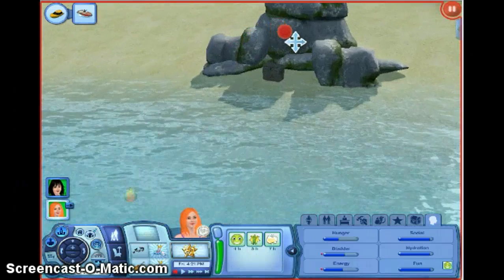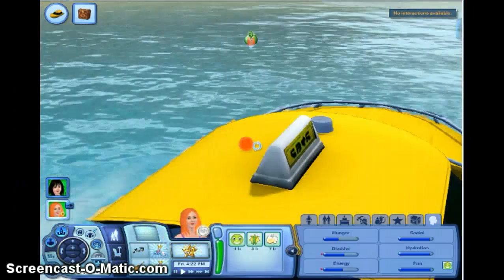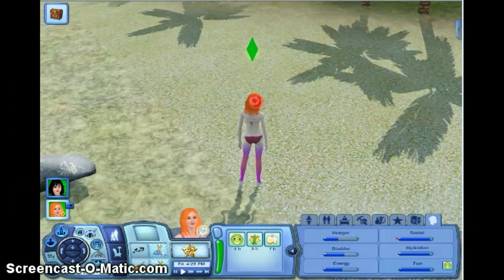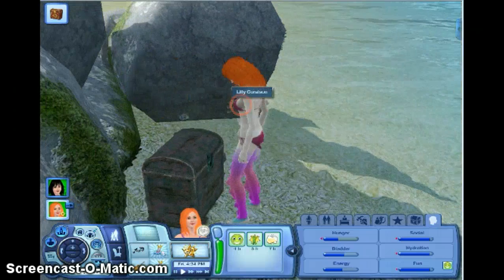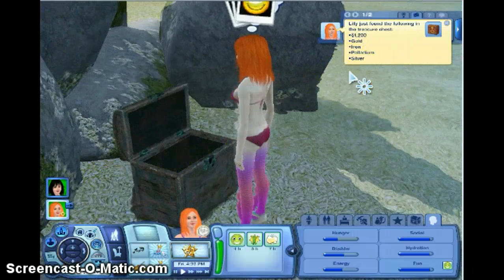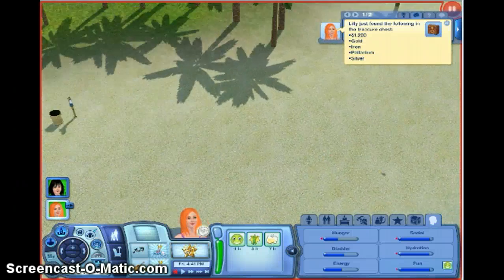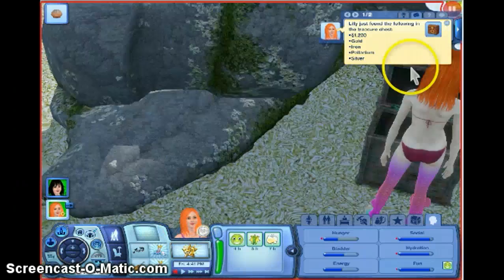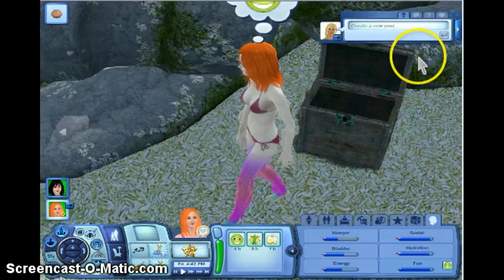Here it is — open that treasure chest right now! The boat is taking you there. Oh my god, yay! A thousand dollars! We might buy an all-in-one bathroom for the resort. Awesome! Now she's going to collect that seashell.